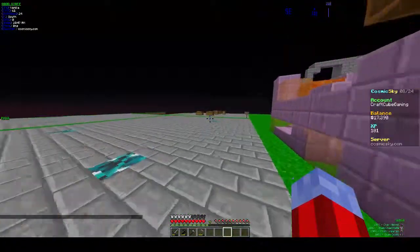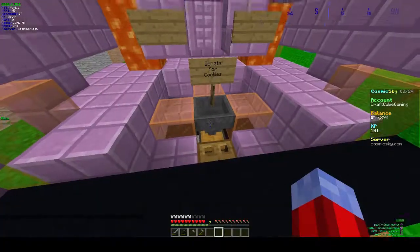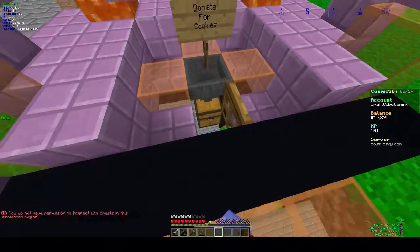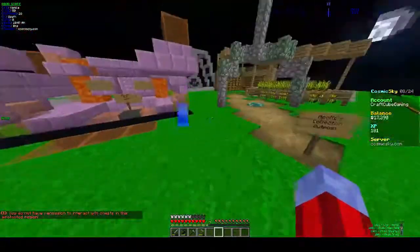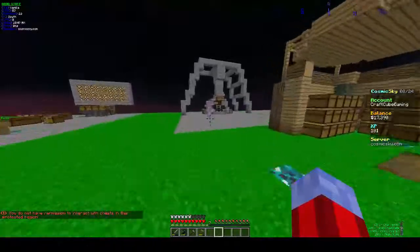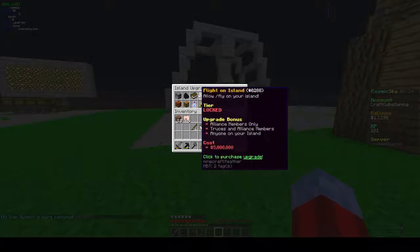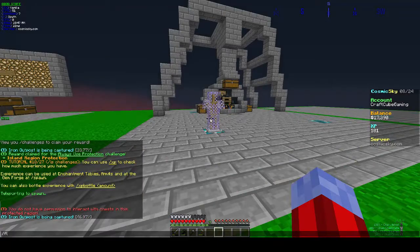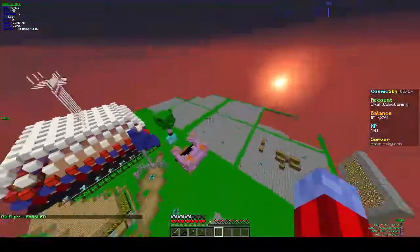Slash spawn, slash support family — they have an island warp where you can donate for the island. All the way up here, they've got a spider grinder, and spiders give you a ton of XP. So we're probably going to break this sword off on some spiders up here.